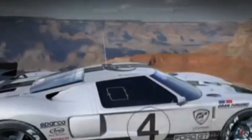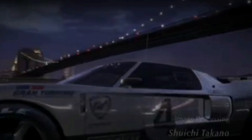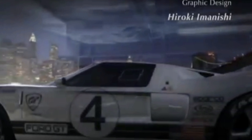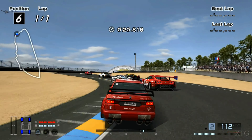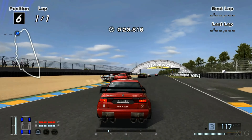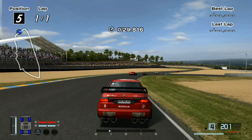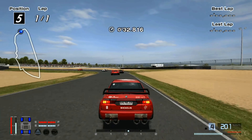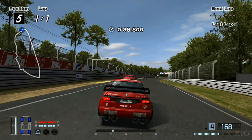Number 5: Gran Turismo 4, another game in the Gran Turismo saga — this time the fourth chapter. This game sold over 11 million copies, making it the most successful chapter of the saga. With approximately more than 700 vehicles to drive, Gran Turismo 4 doesn't offer an internal camera either. But with more than 700 cars on PS2, and also having around 50 trucks, it is not a game to be underestimated — even if not perfect.